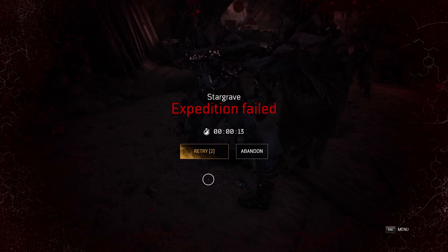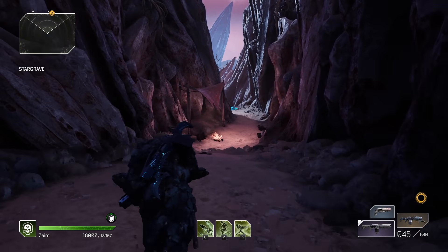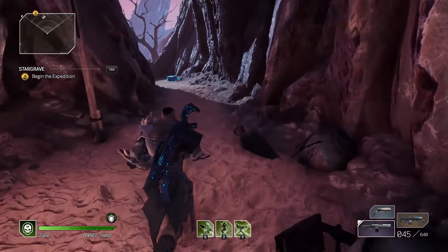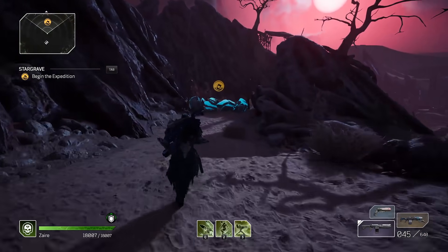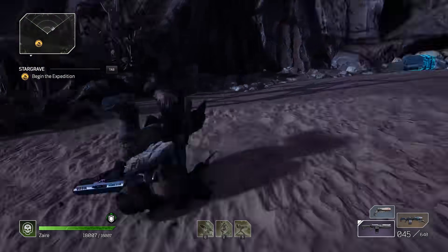We're going to go ahead and die, at which point the buff should disappear — we should no longer have the Golem buff. We click retry and look what happens: we load in, and instantly the Golem buff icon briefly flashes, disappears, but we still have the shield above our health bar, meaning the Golem buff is still active. You can actually die in an expedition and still have the Golem buff — it's insane.